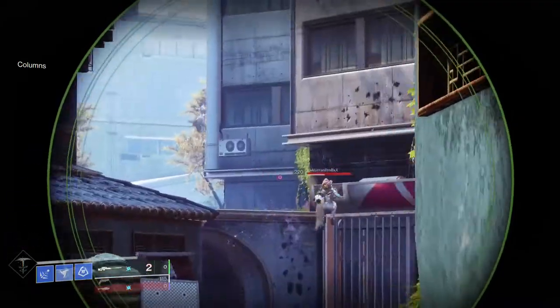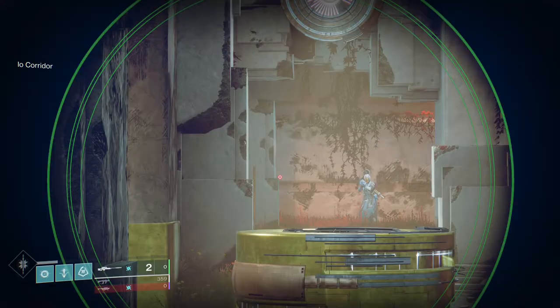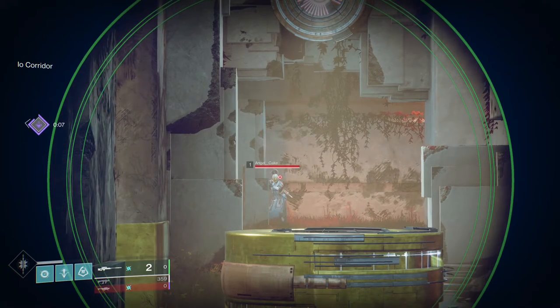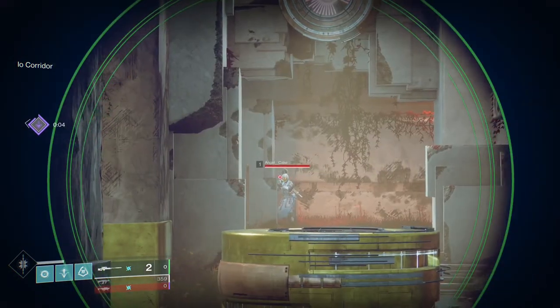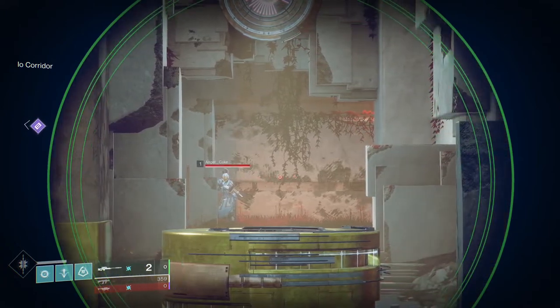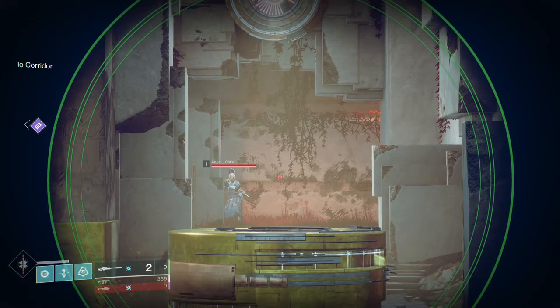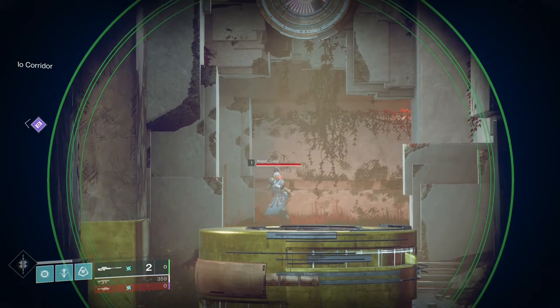That doesn't work a lot of the time because enemies are moving. If you know the map really well, you might know the head height of a guardian at a certain point and use a texture feature so that when someone comes around the corner you're roughly at head height. But that's not sniping like an ace. You're never going to get good at sniping if you're just camping at the back of the map hard scoped, hoping to get lucky.